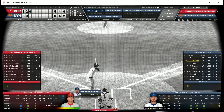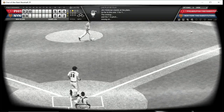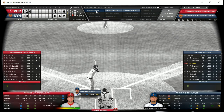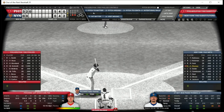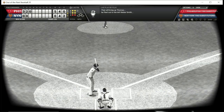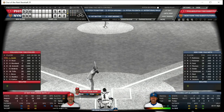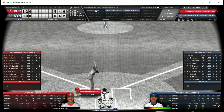Jim Hickman bats for the Mets against Carlton — ground out, one down. Ron Hunt the second baseman is up — one of the most famous players for being hit by pitches, probably the most in baseball history, correct me in the comments if I'm wrong. Frank Thomas is the batter with two down and nobody on, and he lines out to second. We go to the top of the fourth with a five-nothing Phillies lead and Lonnie Smith batting against Al Jackson.